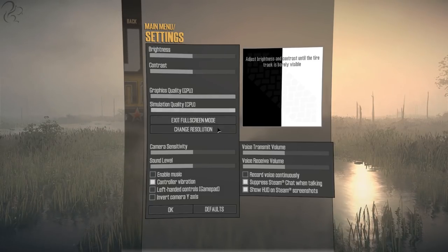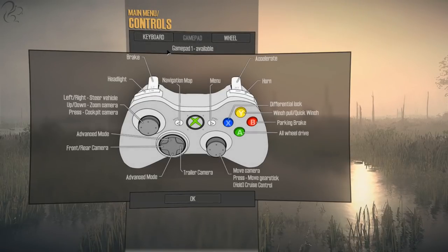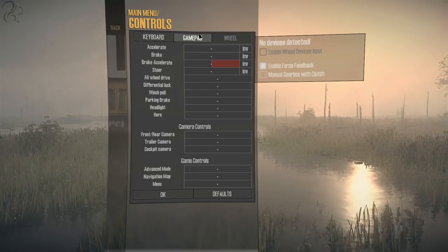You can slide up the graphics and simulation quality and resolution as you see fit. In terms of controls, they are identical to what SpinTires had, with the exception of one or two bits and pieces. With the gamepad, you can swap between keyboard and controller — it's up to you, personal preference. I kind of like to use both, a bit of a hybrid. And you can, of course, plug in a wheel, which I don't personally do.